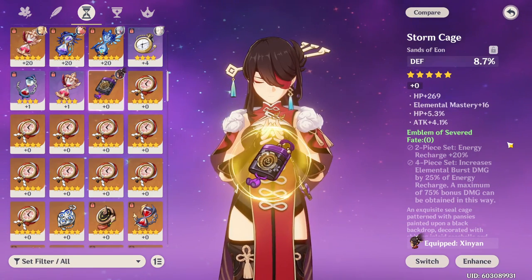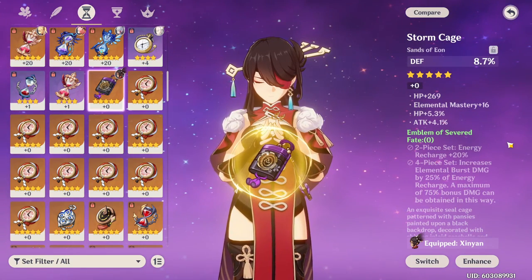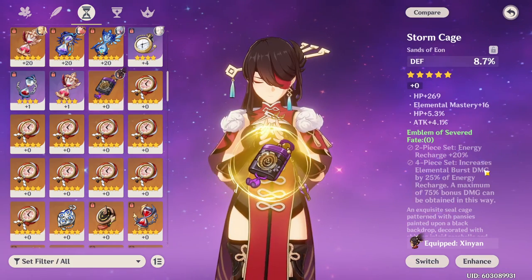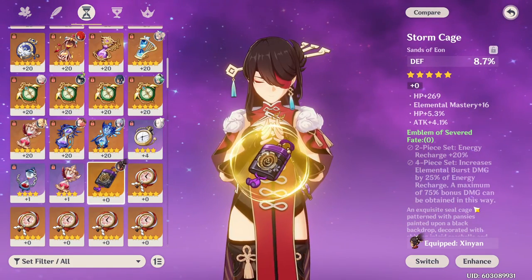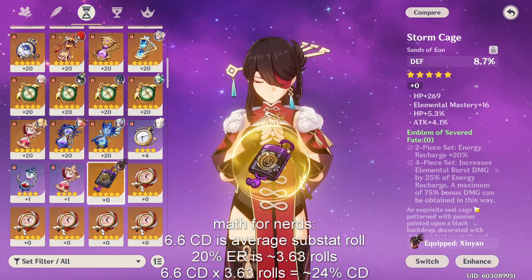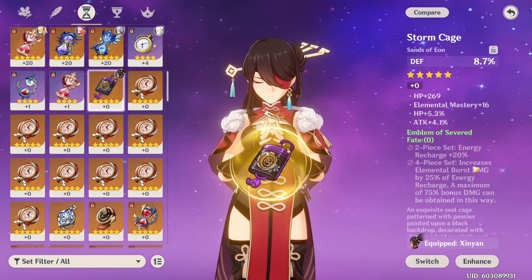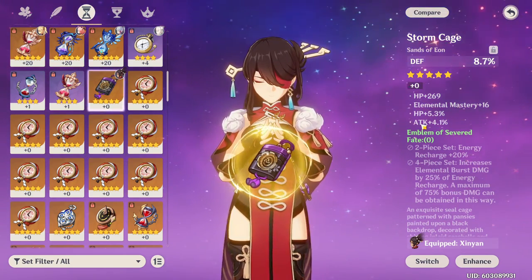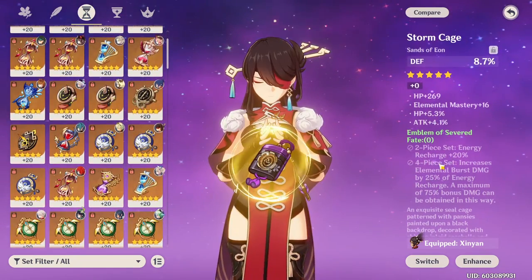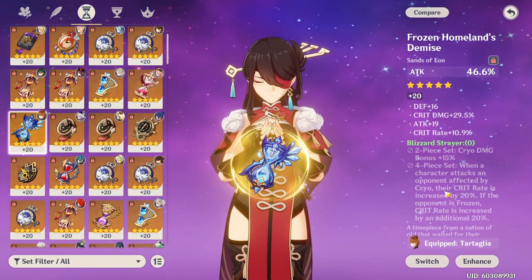Because of that, running this 2-piece not only makes it a lot easier to have good enough energy recharge and build a character without needing as many ER rolls, but it also allows you to reinvest those substats into damage — effectively making it the best set. Those 3–4 rolls invested into crit damage, for example, would be the equivalent of 24% crit damage in substats that you wouldn't otherwise have. The same logic applies to crit rate, attack percent, or even elemental mastery on certain characters.